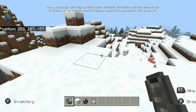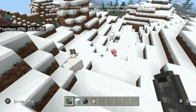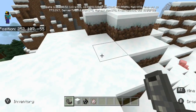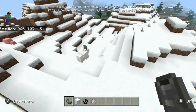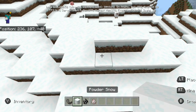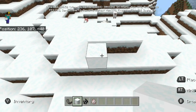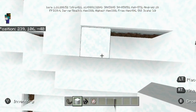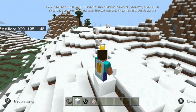No idea what the goat horn does, but it's a brand new thing — it'll probably be used for something in the future, but it's exciting to see. Also inside this beta we have a snowier snow, aka powdered snow. It looks essentially the same as normal snow, but one key difference is that you will now sink into the snow.